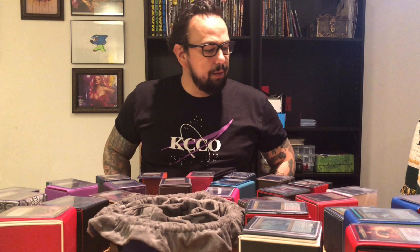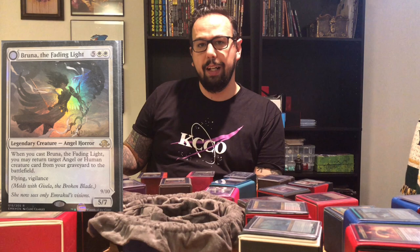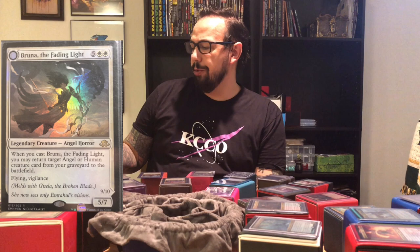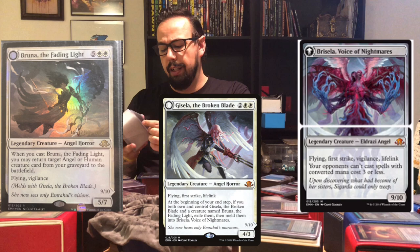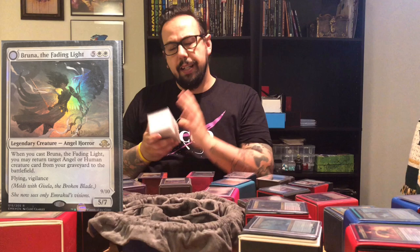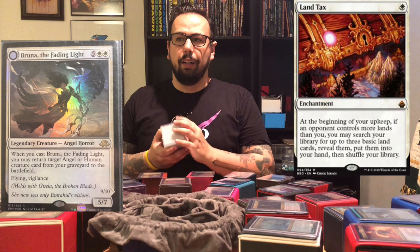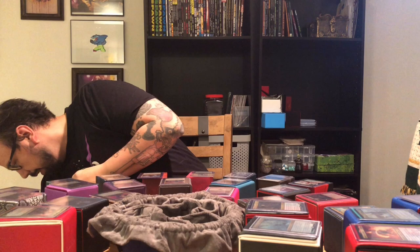Number six is going to be my Angel Tribal. My commander for that is Bruna of the Fading Light. She is five white white for a 5/7 Legendary Angel Horror. Whenever I cast Bruna of the Fading Light, I may return a target angel or human creature from the graveyard to the battlefield. She has flying and vigilance. She will meld with Gisela to create Brisela, which is kind of one of the win conditions of the deck. There's a lot of graveyard recursion, angels bringing other angels back. The downside is angels cost so much mana, and white is not great with ramp. Of course I have Land Tax in there. It does take a little bit to get going, but if it goes unchecked it will take over a game very quickly.